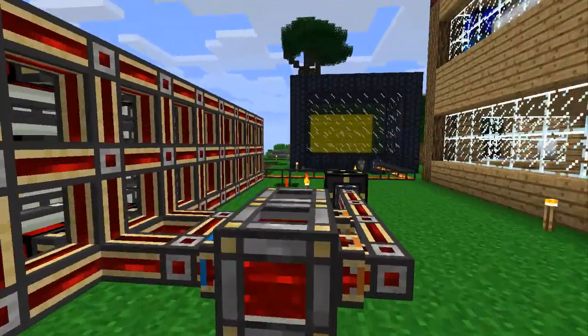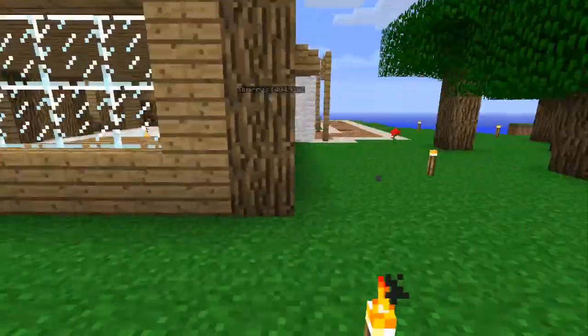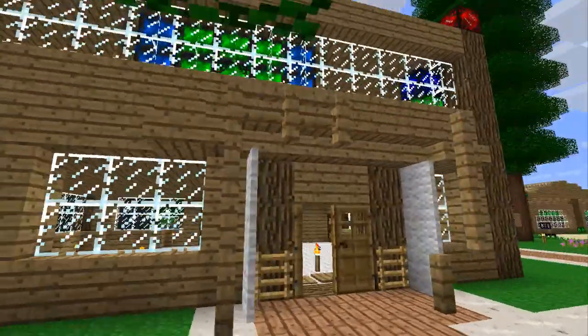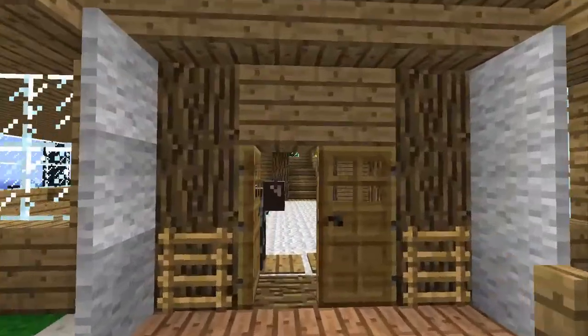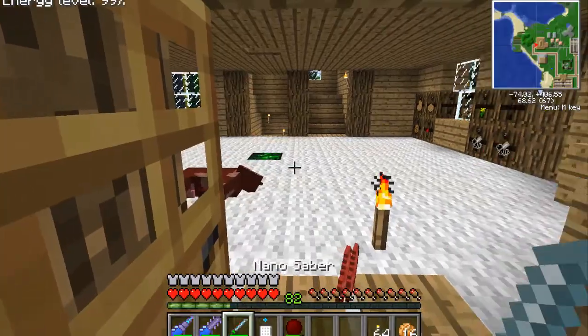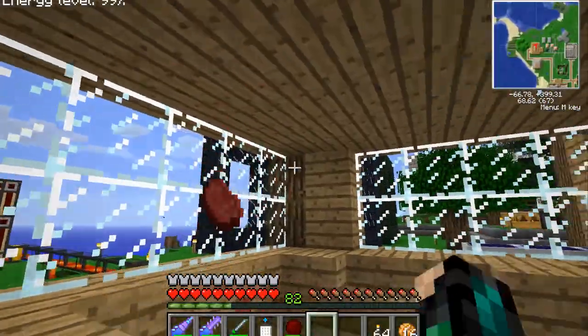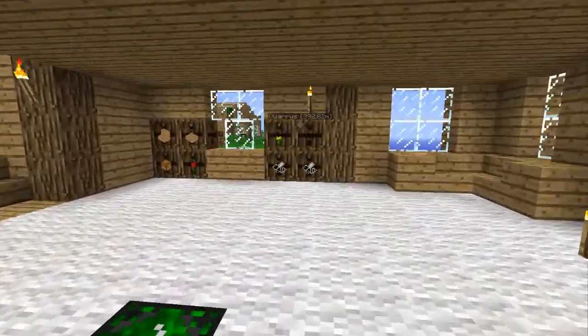Over here we have our power supply, which is lava from the Nether to make MJ, which is Buildcraft power. We have my first house with a cow in it — no cows were hurt during this video.